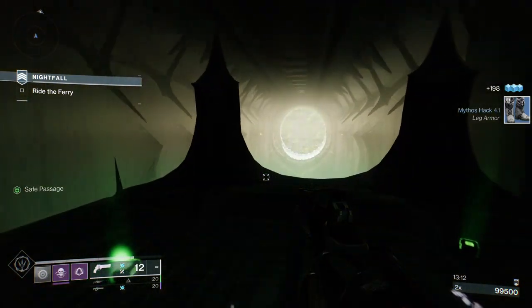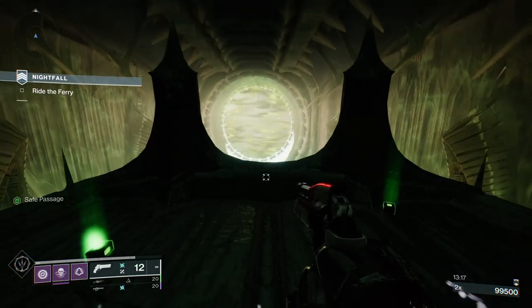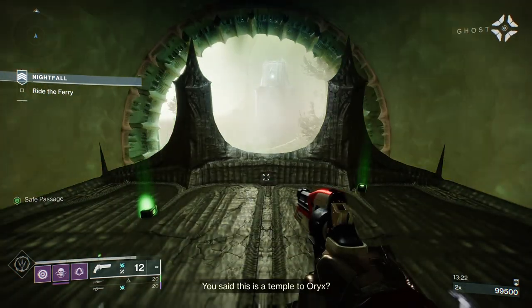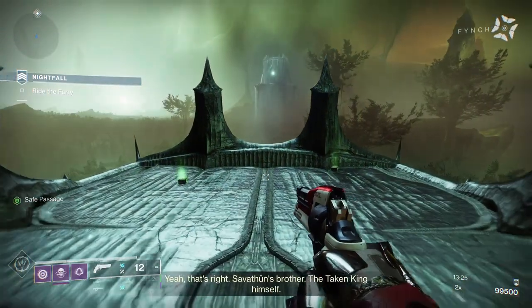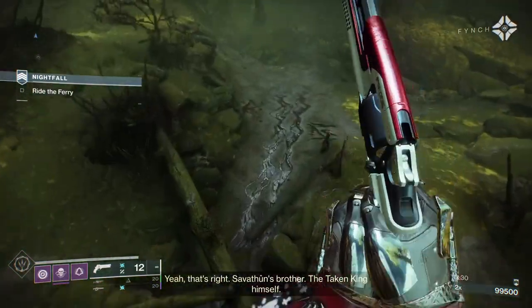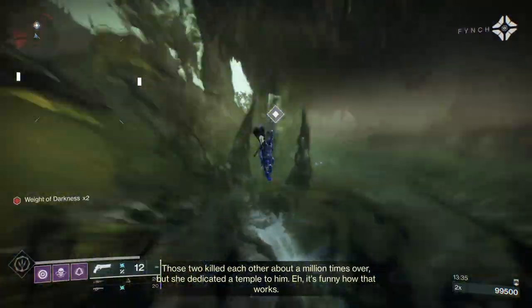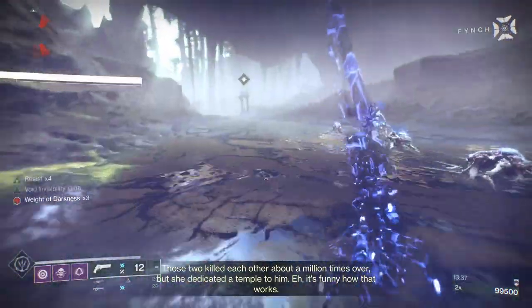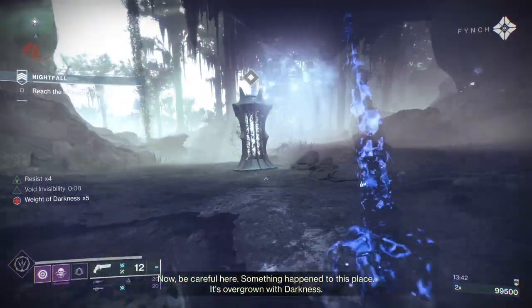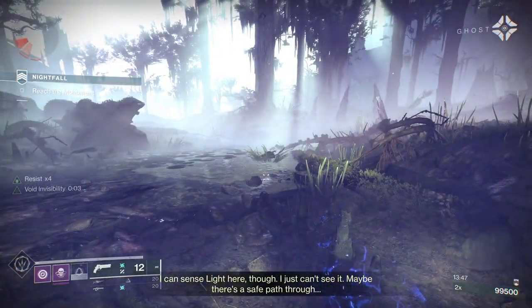Now we're at a section that can be quite annoying. I originally was going to do this on the Warlock because I didn't want to do it on the Hunter. I got to the boss room, but the boss room is pretty punishing when he can see you and all the adds follow you around the map. I got pretty annoyed with it so I decided to just do it on Hunter. I'll get a dodge, get my smoke back, take my weight of darkness off, and I'm off.